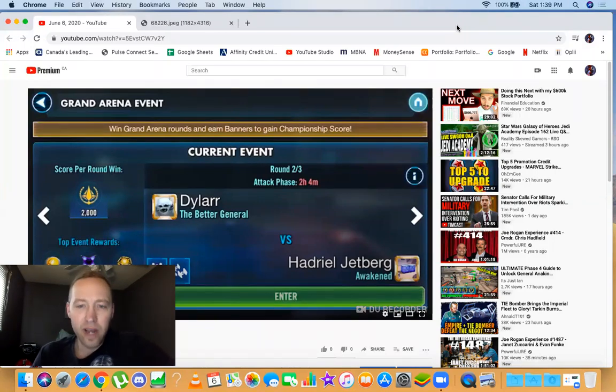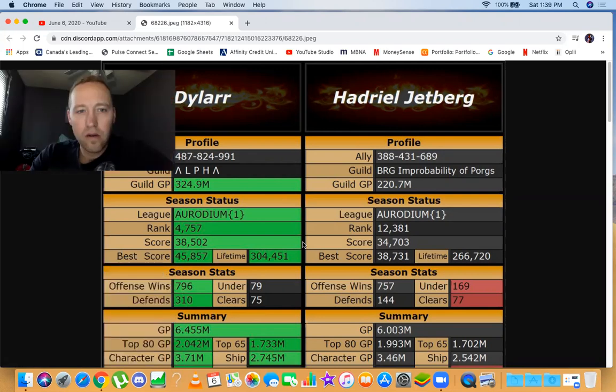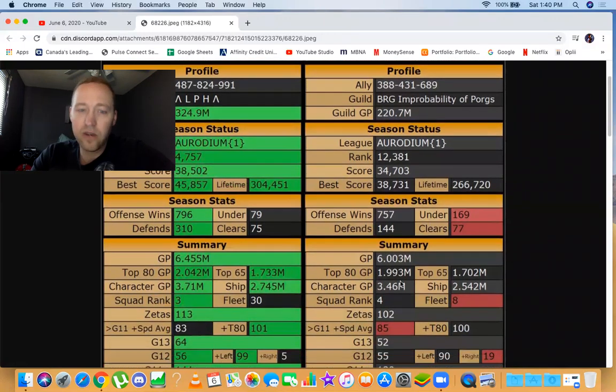My opponent today is Hadriel Jetberg. Let's go over and look at the tape, see some stats. He's only in a 220 million guild, which would explain his six-star Watt. His lifetime score is 266 so I'm not sure how serious he is about GAC. He's got me in undersized wins and in clears — more than double my defense. I do have a 400,000 GP advantage on him.